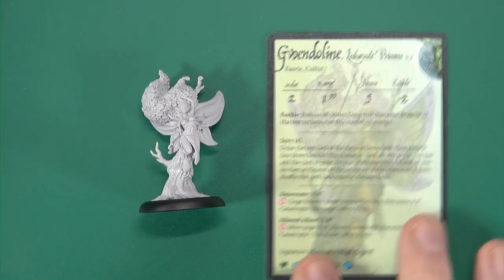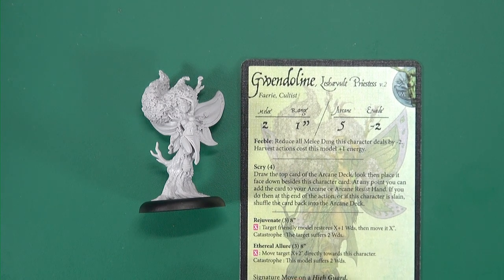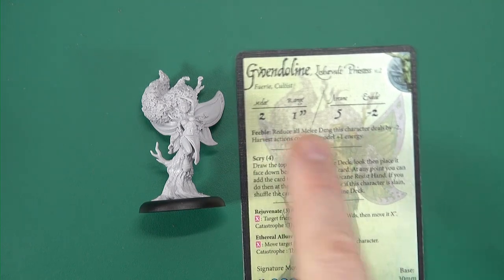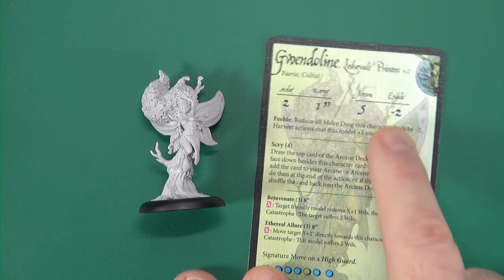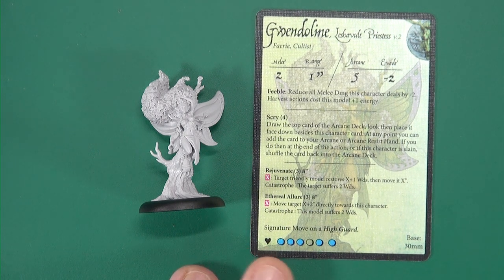Looking at her card: again a fairy cultist. She has both the Laschevult and the Dominion symbol, so she can be used in troops for either of those. Fairy cultist - melee is not going to be what you're bringing her for really; the arcane is five, a lot of cards. Feeble reduces all melee damage the character deals by minus two. Harvest actions cost this model plus one energy, so she shouldn't be running about picking stuff up. Scry: draw the top card of the arcane deck, look at it, and place it face down beside your character card. At any point you can add it to your arcane or resist hand; if you do so, at the end of the action or if the character is slain, you shuffle it back into your deck. Like Regan it's all about card control, which is very important - if you've got the pair of them on the table you know you've got two cards under your control, which will make your opponent very nervous, especially if they attempt to bluff.